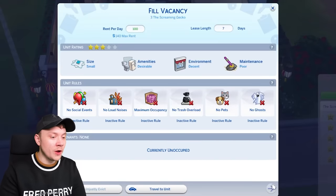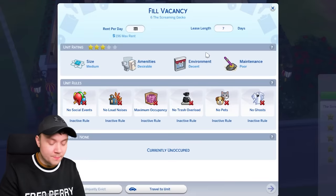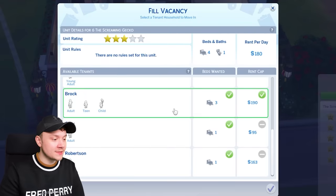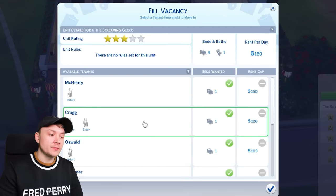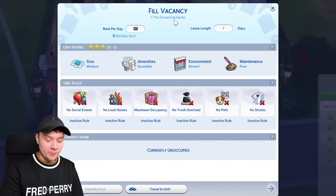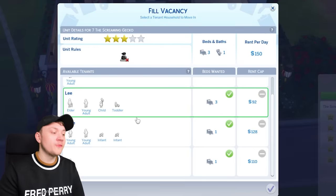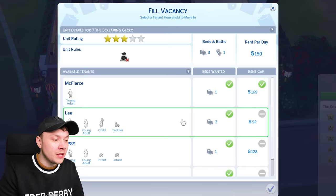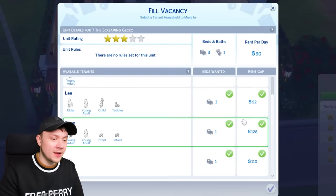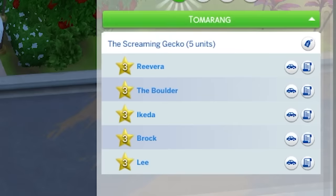Rent maybe 100 simoleons to begin with for that one, and 180 for the 196 max rent unit. This one has four beds but there's not four people who want it — although we have an adult, teen, and child, so maybe we should put those in there. This one is set to 150 rent with no trash overload, three beds, one bath. We've got four sims but the rent cap needs to be lower so they can afford it. We've got five rental units and 71,000 simoleons left.